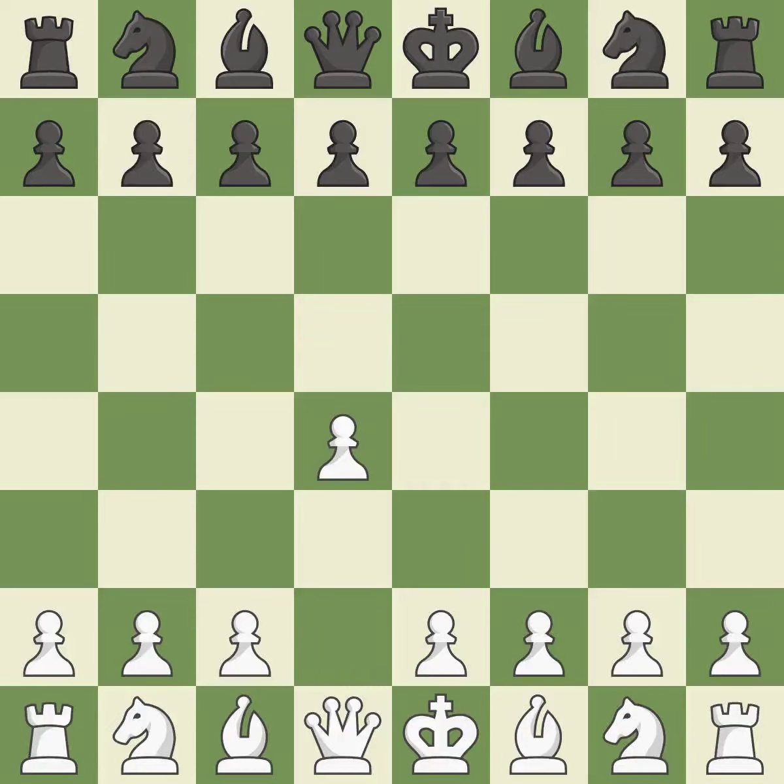Opening with the queen's pawn, the move d5 establishes control over the e4 square, frees up the light-squared bishop, and builds a presence in the center. A wing pawn is available in the queen's gambit to attack the center and divert black's attention away from the e4 square.